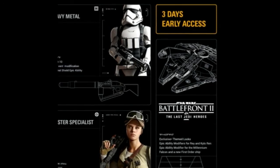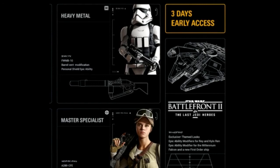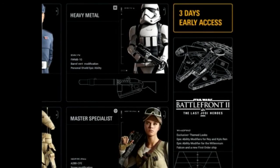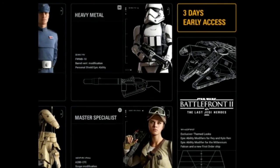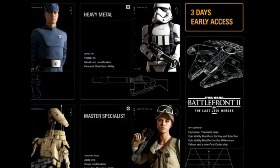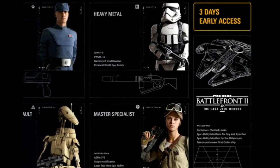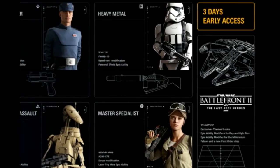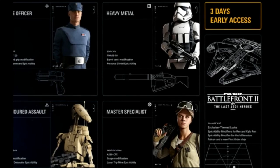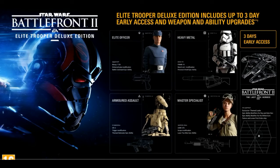The new First Order ship — we don't know what it is yet. The Epic Ability Modifiers for Kylo Ren and Rey indicate there will be different tiers for hero abilities, meaning not every hero will be overpowered from the start. They're aiming for a different hero system — you need to work towards or spend more for the better hero. As for the Millennium Falcon's Epic Ability Modifier, it could be a shield, a boost, or something else entirely — comment below what you think it could be. Also comment what class you'll be playing on the battlefield.